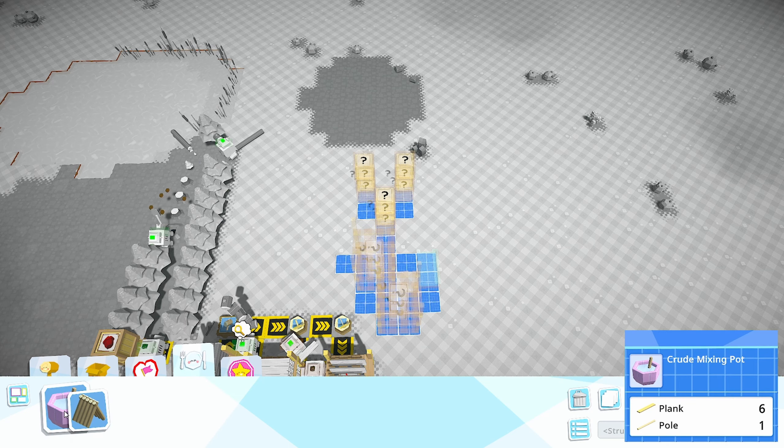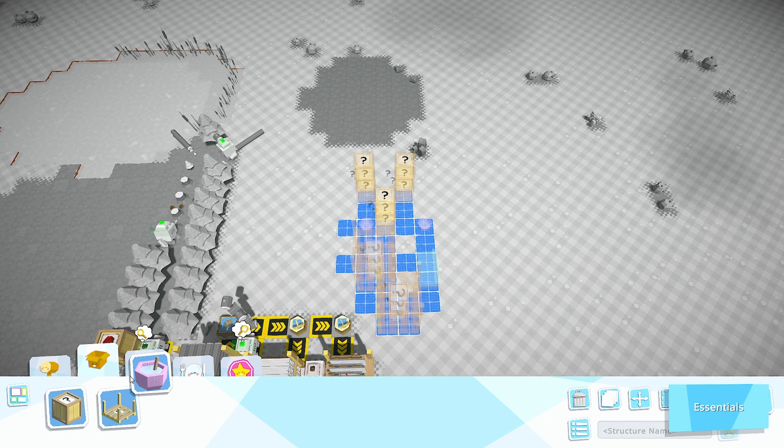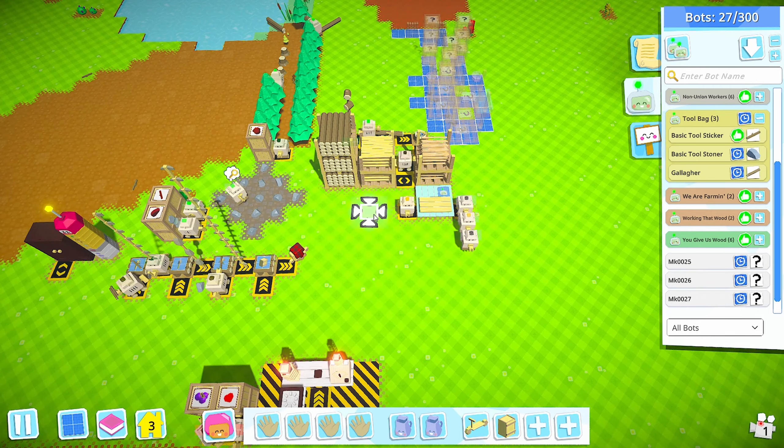We've also got some crude mixing pots so I'm going to throw two of those down. I'll throw down a couple of huts - I'll put them kind of far though, we'll see how that works. Now let's get some blueprint boys set up.